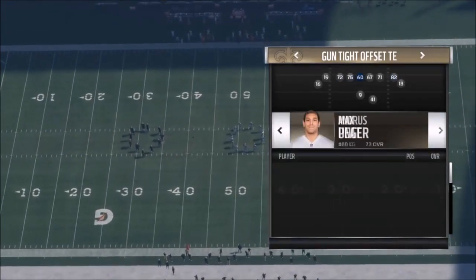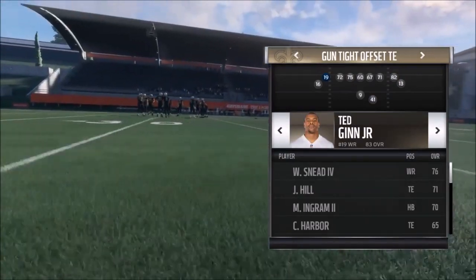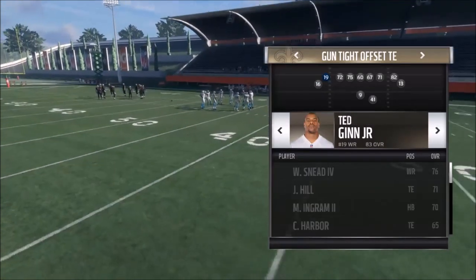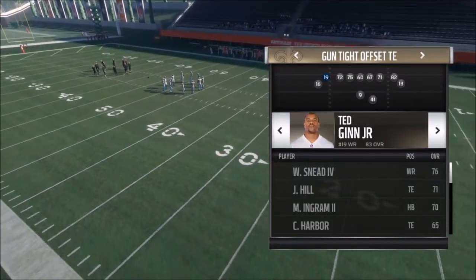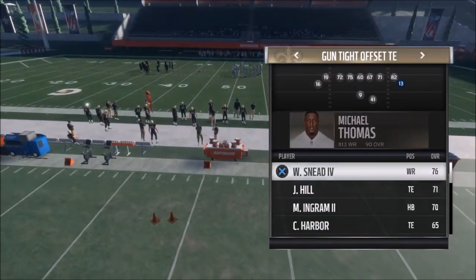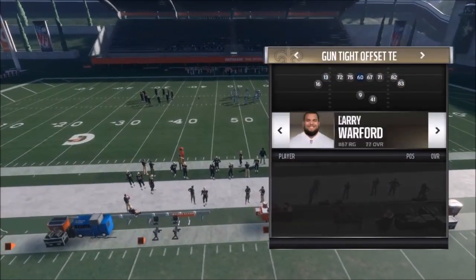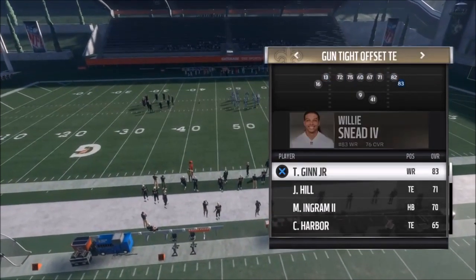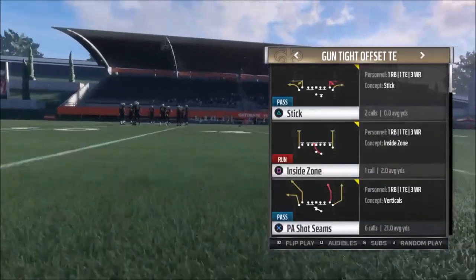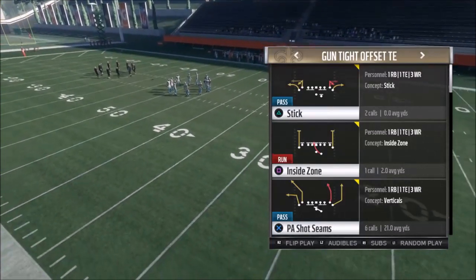One thing though — you're probably going to want some speed at this receiver spot right here, so make sure you put in one of your faster guys. There's not actually a whole lot of speed on this particular team, but these plays will work regardless; you don't necessarily need the fastest guy there. I could probably keep Michael Thomas, who was typically there in the first place as the number one receiver. Keep that in mind because that receiver route is going to get a lot of deep shots.